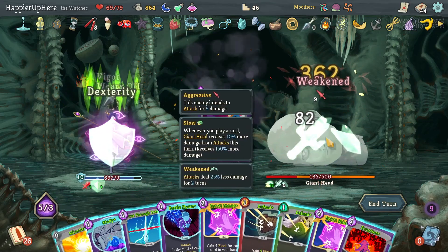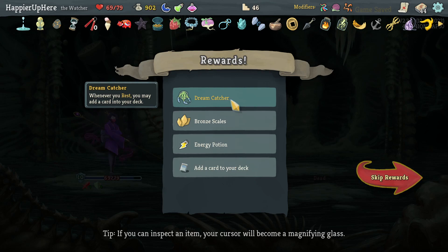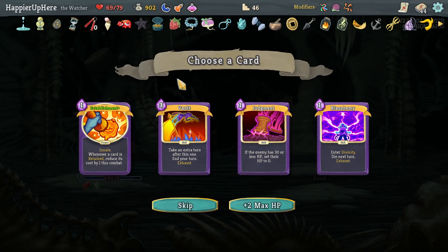165 damage — okay, I got Overkill! But I killed too quickly — only played 17 cards. Should have done something else. Got Dreamcatcher: whenever you rest, add a card to your deck. Also Bronze Scale: start with 3 Thorns. An Energy Potion too. Vault, Judgment, and Last Rite offered — I think I'll take a third Vault. Small chance I might get a Collector bonus on that.